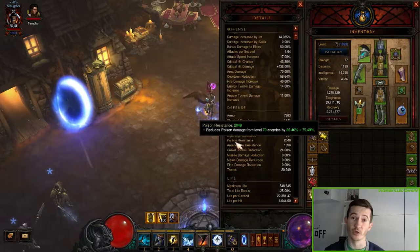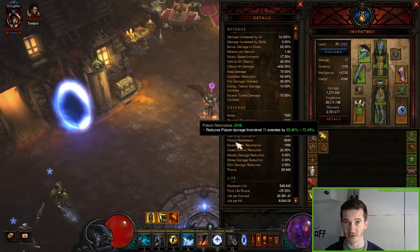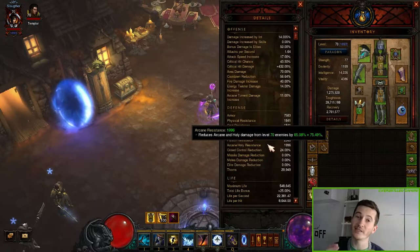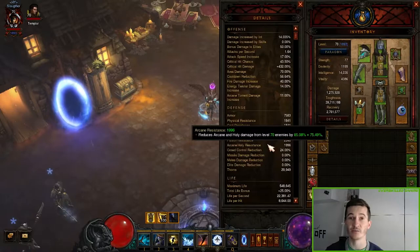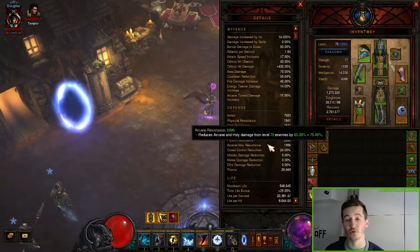Item-wise you want a good mix of damage and some defensive stats like resistance or life. You also want flexibility and mobility, so get cooldown reduction and movement speed on items where you can. We have to play the Magnum Opus set — all six pieces — and roll cooldown reduction on the items where you can, because it is really helpful when you can use your abilities without waiting for cooldowns.